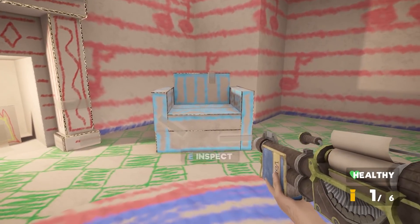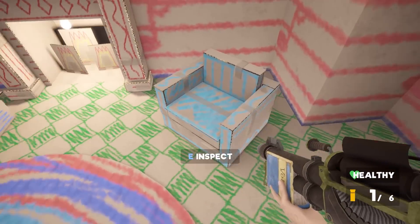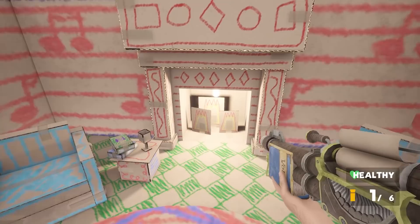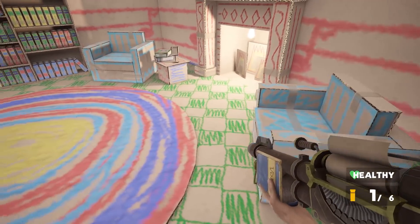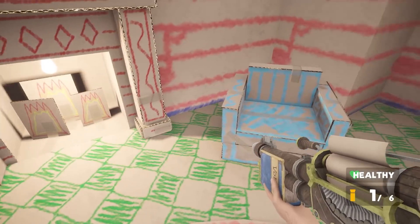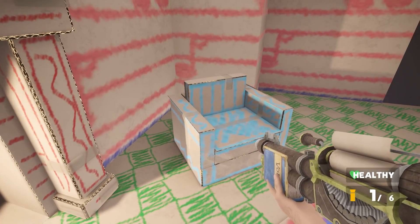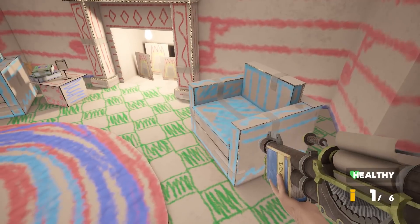Is there anything else we can inter- oh. Can interact with a chair. Can't seem to do anything though. There must be something we can do with this chair, there must be something we can put in the chair to maybe unlock something else. But because this is a demo, I don't know if this is just maybe like a room from the final game and at the moment we can't actually do anything else with it. I wonder if there is something we can put in this chair — I'll add it into the final video, because at the moment I have no idea what we're going to do with a chair.